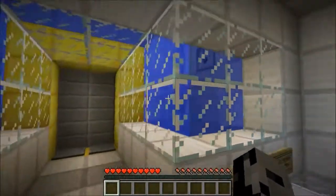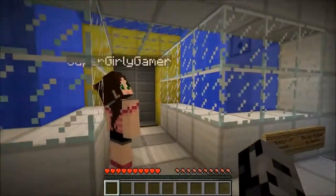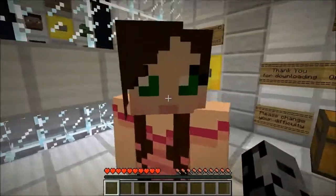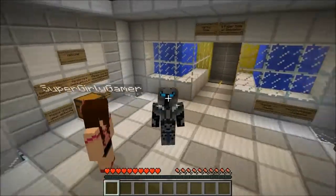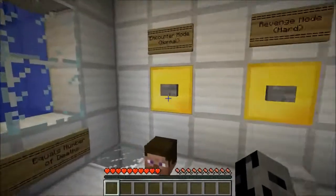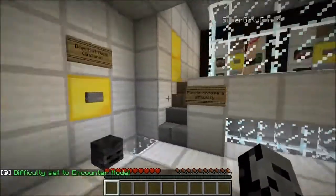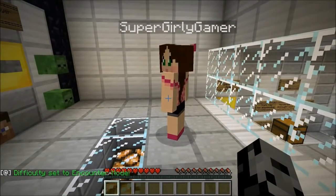Every time we die a squid is born, so this thing will get filled with squids — they'll start suffocating if you die a lot. There's a PVP mode too, but we're going cooperative. The creator has trouble beating it on normal, so we'll go normal, not insane. Be sure to smash that like button — if we get 3,000 that'd be awesome and me and Jen will continue to do mini games.